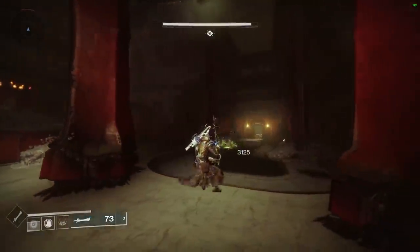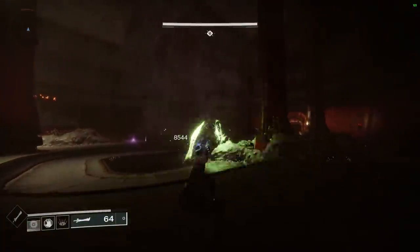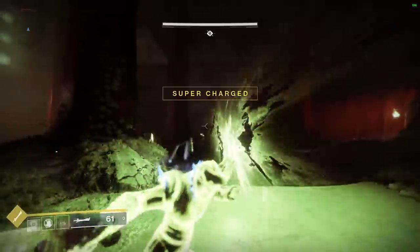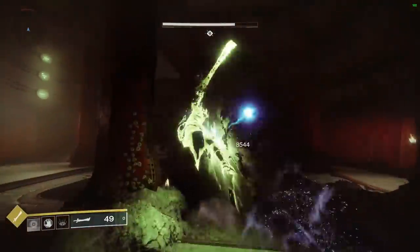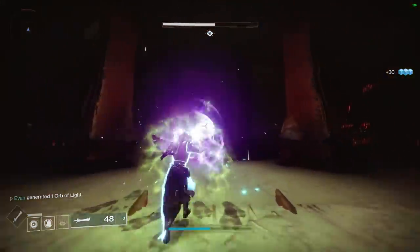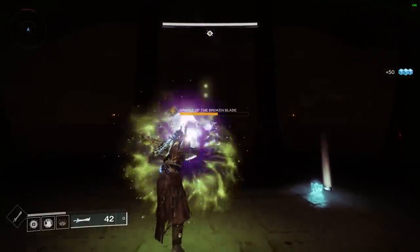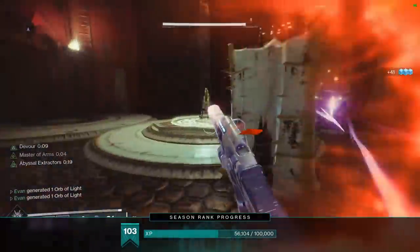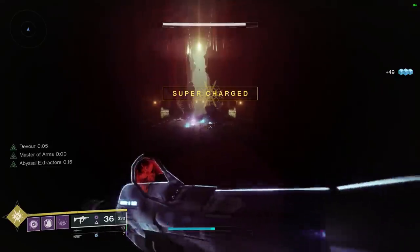For the wizard, I like to stay as far back in the room as possible, clear all the ads, and range the wizard out. Another method is swapping to a solar weapon in your energy slot and killing the other wizards in the room before focusing on the main one — blocking does work against their shots. For the shrieker, I ignore the ogres completely and let them shoot at me while I deflect back at the shrieker. It's the easiest of the three. After all three are dead and ads are cleared, move to the final room.